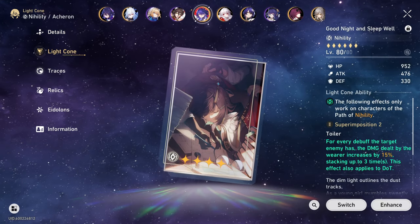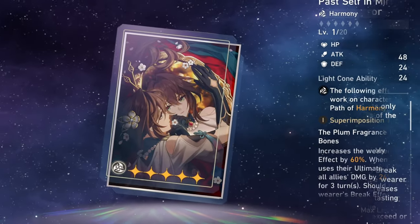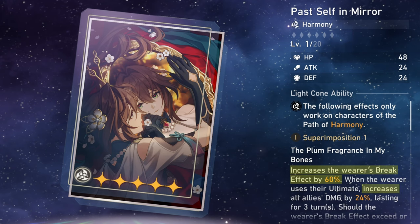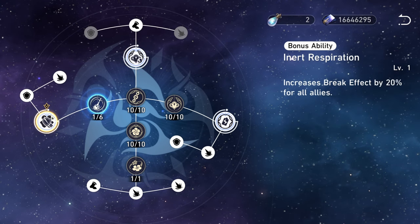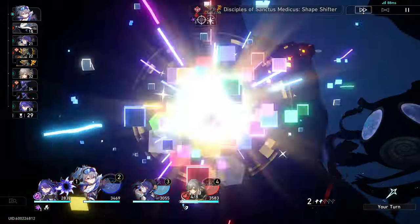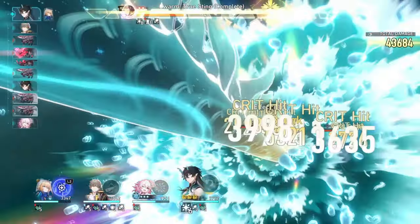I won't lie though, some signature light cones are fire — like Ruan Mei's light cone, which gives 60% break effect to herself and a 24% team-wide damage increase on top of her existing buffs, which she gives just by existing. But with a limited amount of stellar jades, personally I don't think it's worth it.